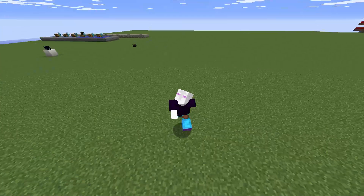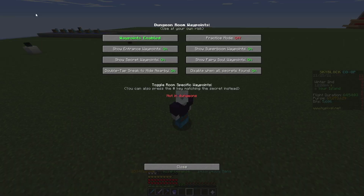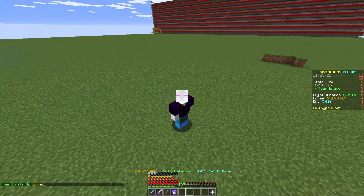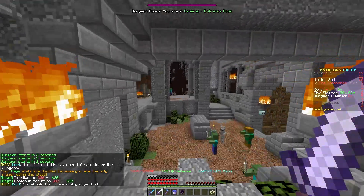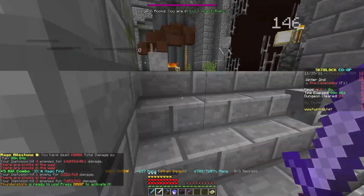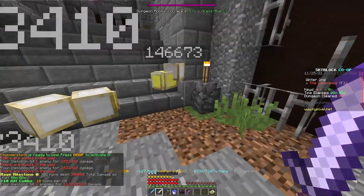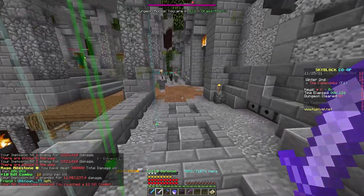Now what we have to do is launch the Minecraft launcher and then launch your Forge installation. Now that you're in Minecraft, you should be able to use all of its hotkeys — like P should open this menu of configuration. This shows you all of the waypoints that you're going to want to do. Let's hop into a low-level dungeon to test this out. Now you can see we've entered it, and you'll see a lot of stuff starts appearing on our screen.